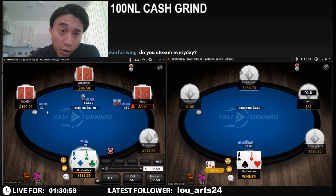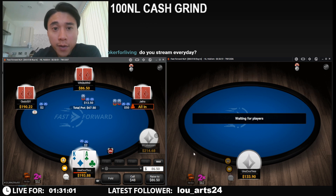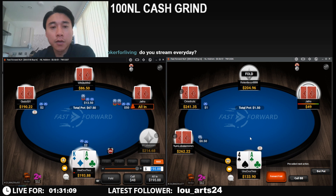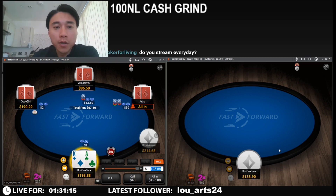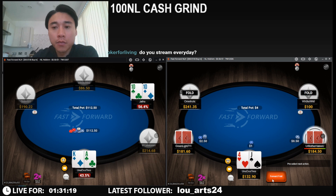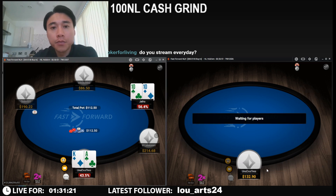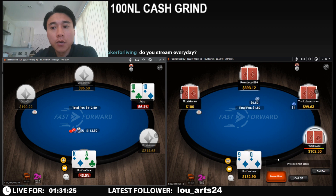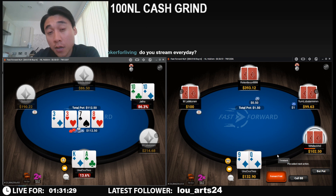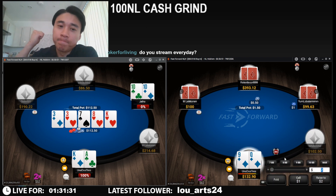Okay, so we opened, called a 3-bet, called a 4-bet. I think we only have one move here — I'm just going to go all-in. Alright, good luck us. Be quite keen to win this one, especially with all the dead money in. Nice.